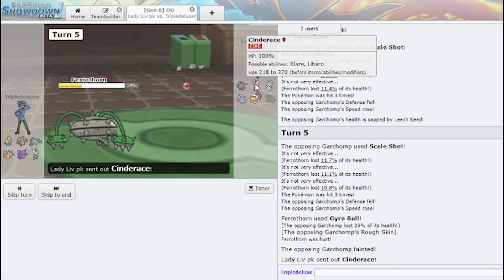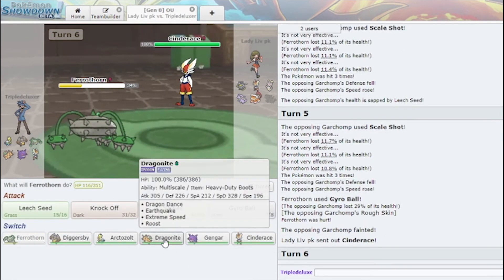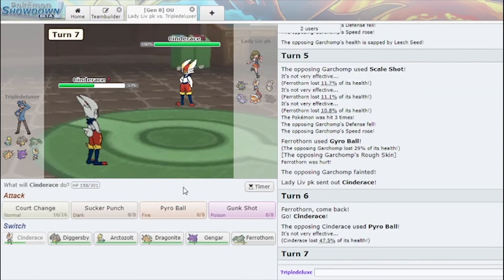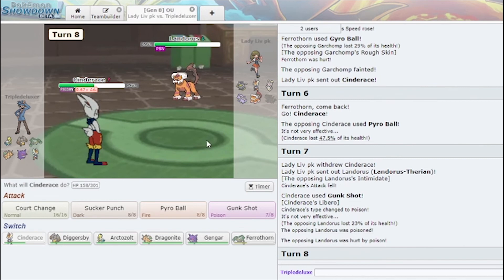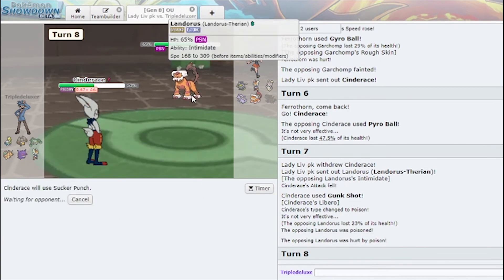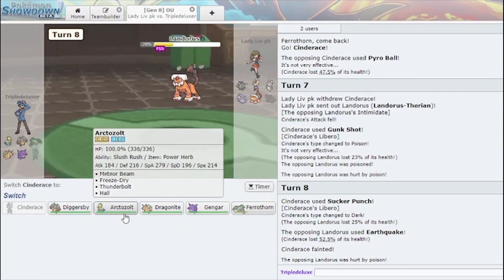I need chip on that Magearna, because the Cinderace I can Meteor Beam, guaranteed. Let me go my Cinderace — my Cinderace isn't really useful for anything, I'm gonna Gunk Shot here. A poison on you, I quite appreciate. If you U-turn here, that's really well played, but I should be fine. The Earthquake killed me, but it should be fine.